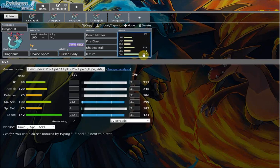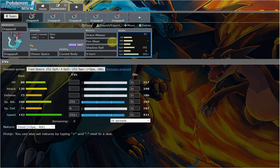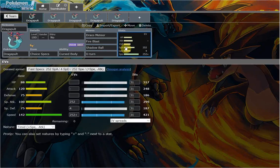One of the most common sets currently in OU: Choice Specs. Draco Meteor — it just nukes. You have Fire Blast for things like Ferrothorn and other Steel-types like Excadrill that want to come in. Now I think Dynamax is banned in OU currently. Shadow Ball is your best STAB, unless you want to run Hex for some reason — Shadow Ball is plainly good. And then you have U-Turn. You're the fastest Pokemon in OU, barring any Choice Scarfers.